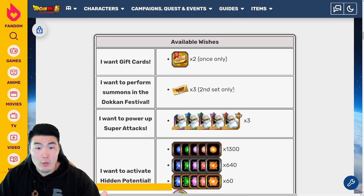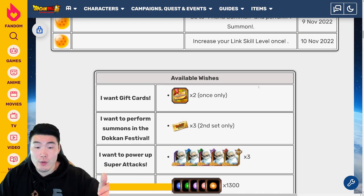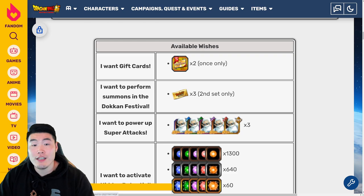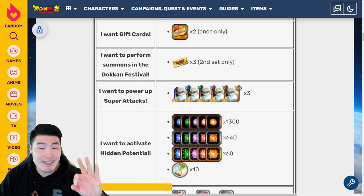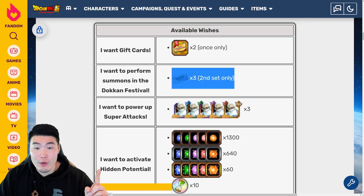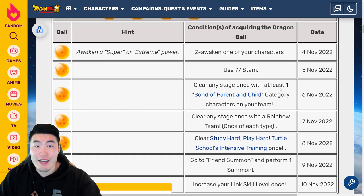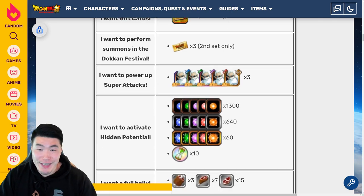As far as the wishes go, we have 8 options and it's 3 wishes — you can choose 3 of these. The first wish is 'I want gift cards,' which gives you 2 thank you gift cards you can use to exchange for units in the Boba Shop. The second is 'I want to perform summons in the Dokkan Festival,' which gives you 3 tickets to summon on the INT Goku and Vegeta banner — though this is only for the second set of Balls. The third wish is 'I want to power up super attacks,' which gives you 3 Grand Kais of each type.